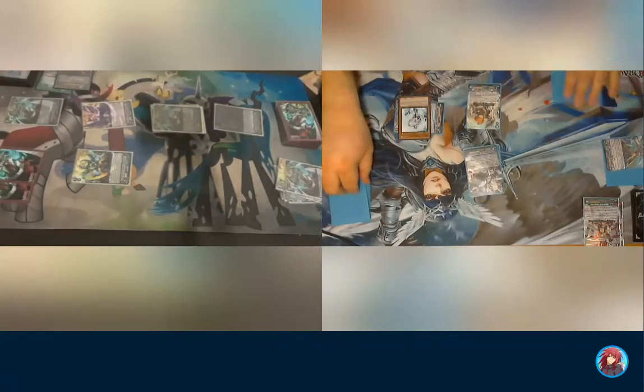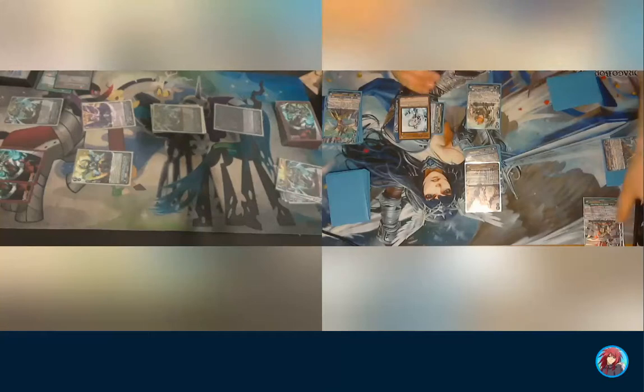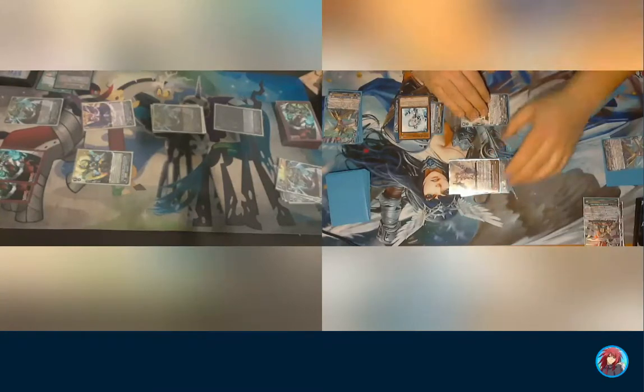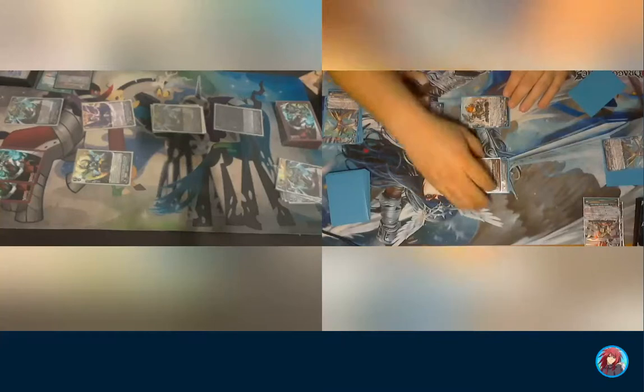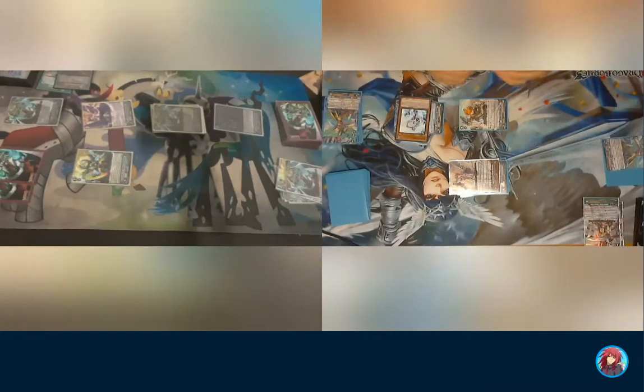Pass turn. Stand and draw. Stride. Helios — boost, attack, generation break three. He gains 5,000 power for all my rear guards and you can't guard grade ones or higher from your hand during this battle. That's 31 — 41 to vanguard. No quad drive, just normal triple.